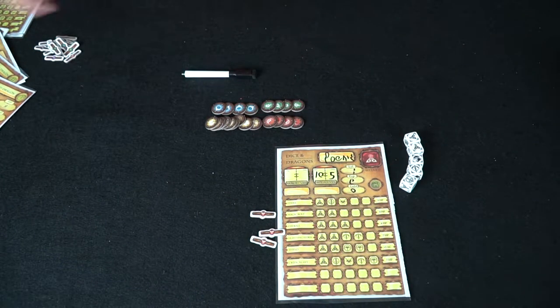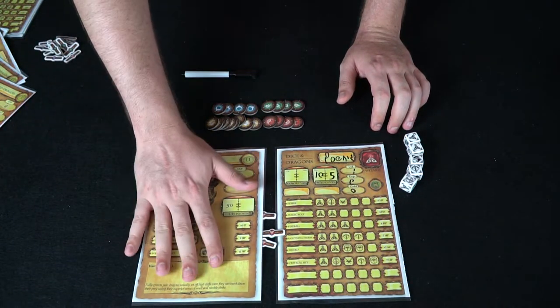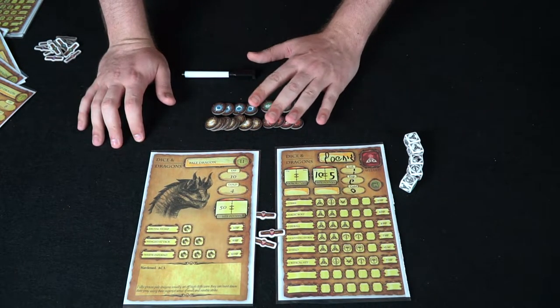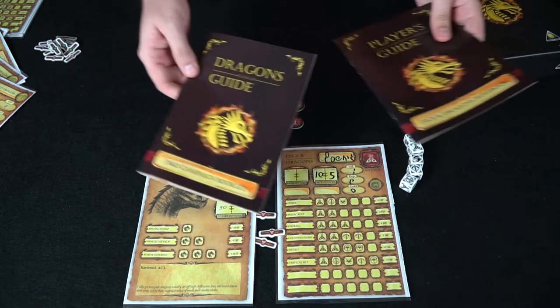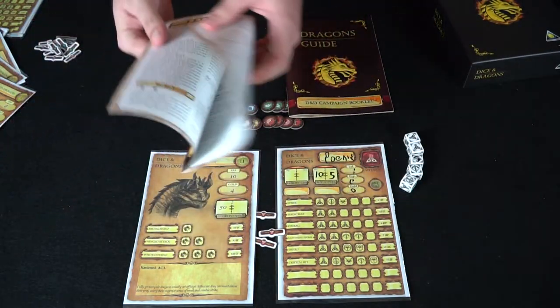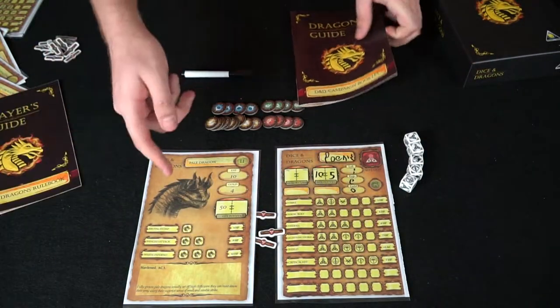If you kill all the dragons, you move on to the next set — or a single dragon depending on how many players you have. Make sure to set tokens aside for each player. The game comes with a player guide and a dragon guide. The player guide explains how to play, all the different skills, and the four and five player rules.